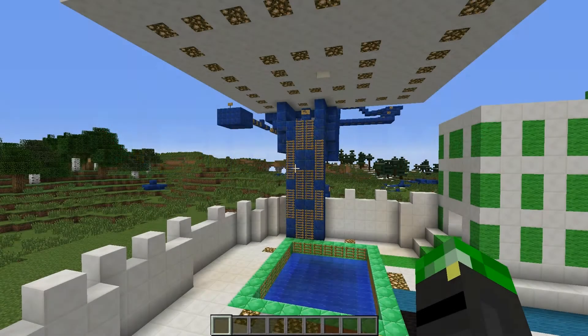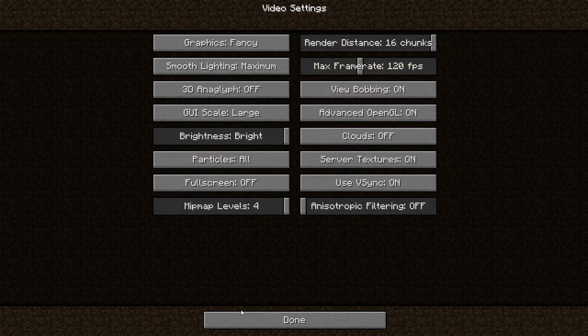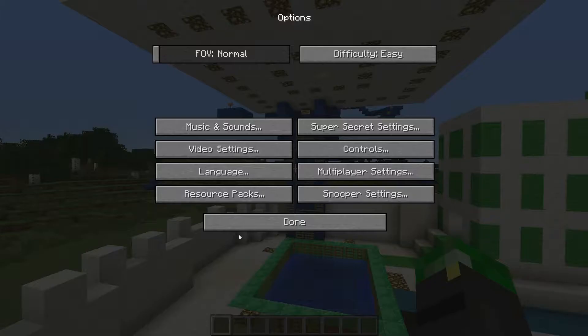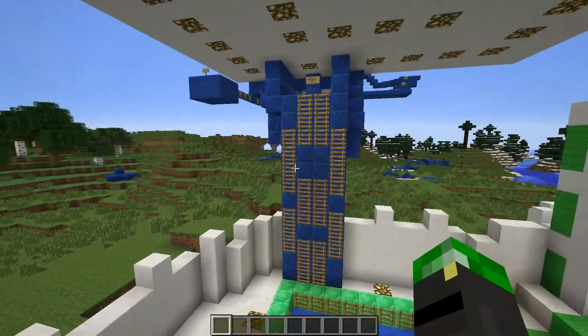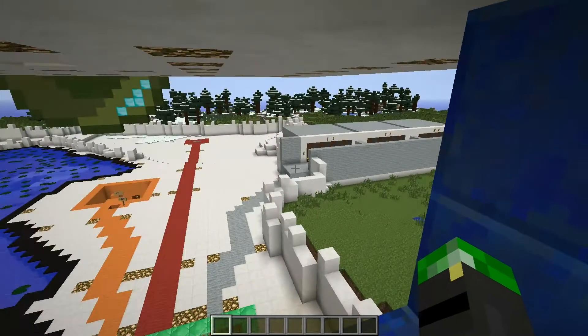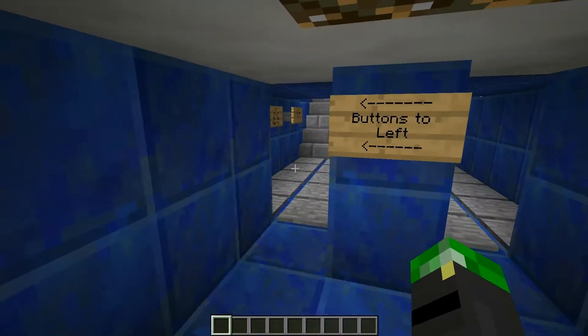Hi guys and welcome back to Redstoning with Mr Griefers Creepers. Today I'm going to take you through - I'm just going to the menu to alter the controls and turn the sensitivity down a little bit. I've changed to Minecraft version 1.7, which for a particular part of our parkour war map makes giving items a lot easier. Under 1.6 you couldn't enchant items as you gave them to a player, but with 1.7 that's now possible.